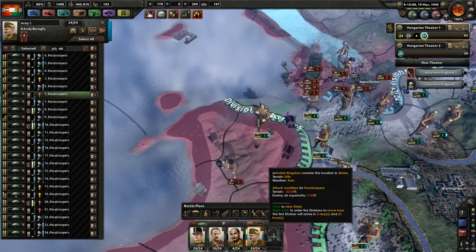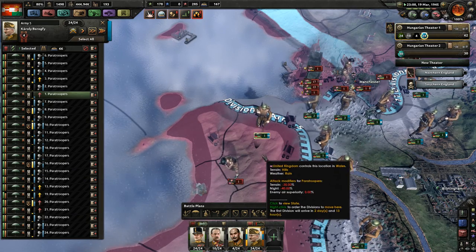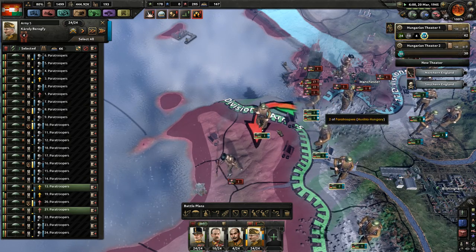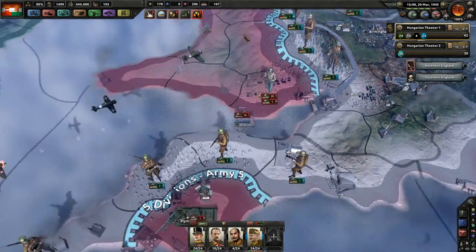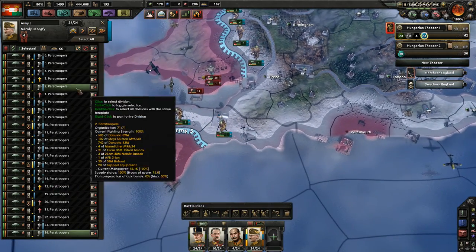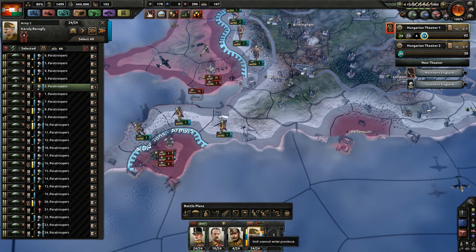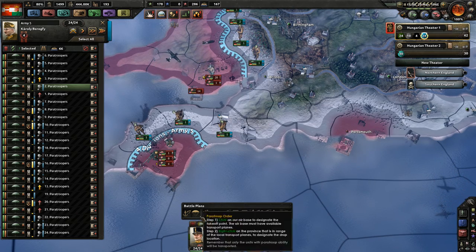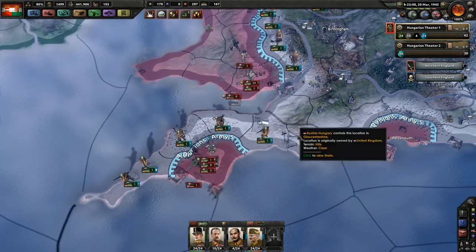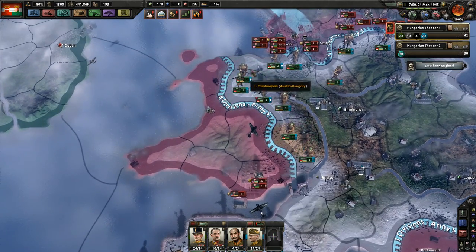Very good. Our paratroopers are doing glorious work. I'm pretty proud of the results. So let's just keep taking back Plymouth. You need one less — can I just do it like that? They're bailing our troops — that's good.